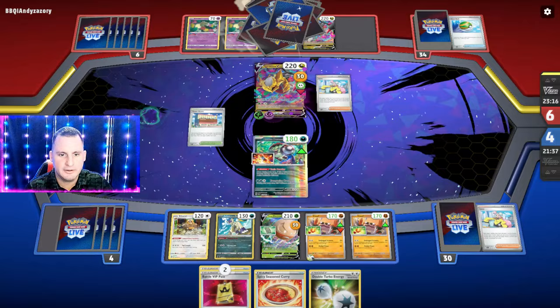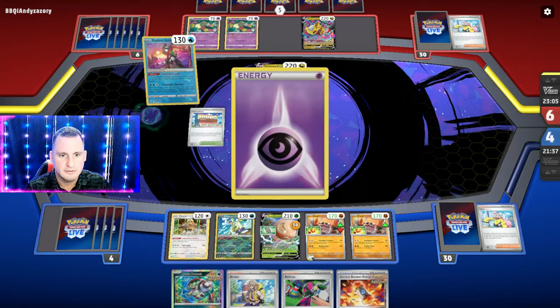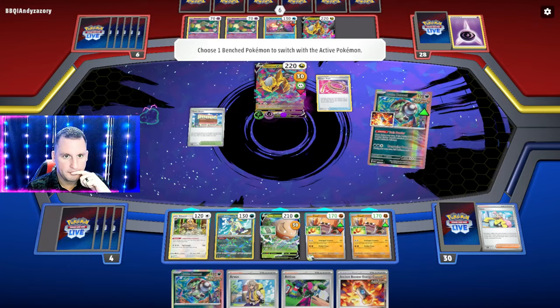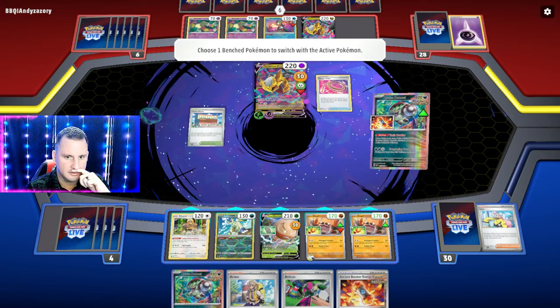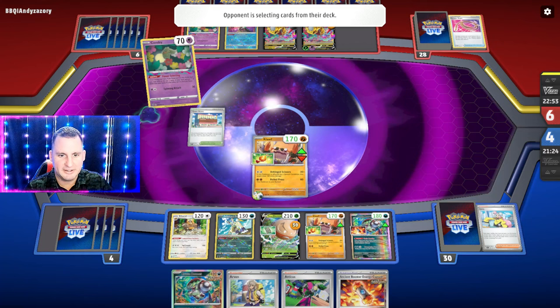We played two Battle VIPs — put them to the bottom, don't need them. Arvin can at least get me a guaranteed Switch Cart. They're going to Escape Rope — how many in the Lost Zone? Let's just put our attacker. They're only at four, so they're not going to attack. That actually helped us — it did buy them a turn.